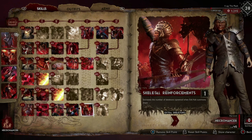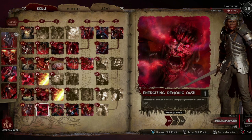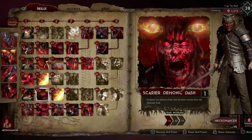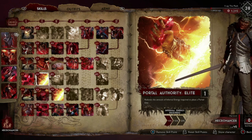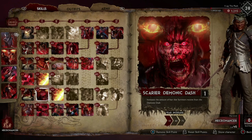This section right here is probably the least needed in the build. If you really wanted, you could slide those points over somewhere else, like reducing the energy cost to place portals so you can spam them a little bit faster. But I've noticed that's just not an issue, so I just take the 10% and don't go up to the 15 or the 25.